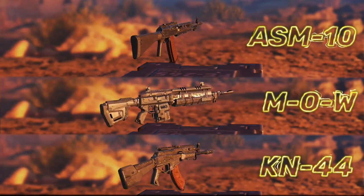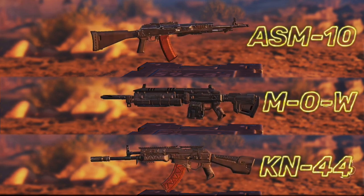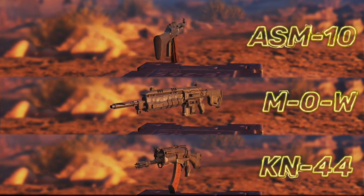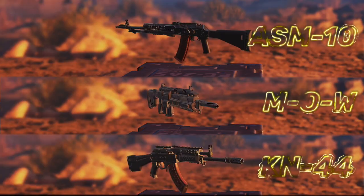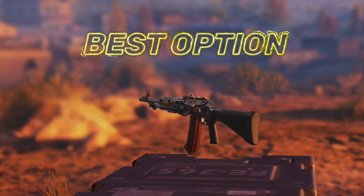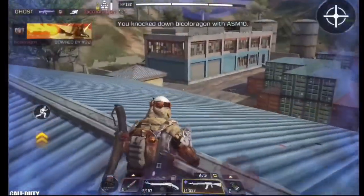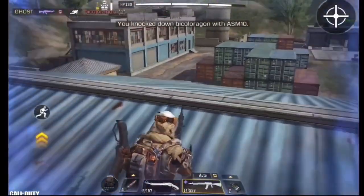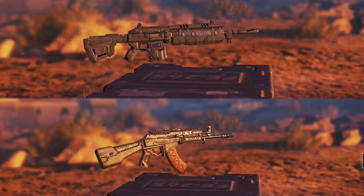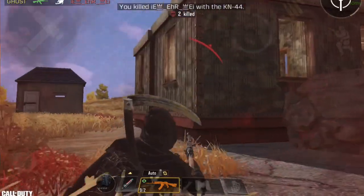In number 5, we have 3 guns killing at the exact same time: the ASM10, the KN44, and the Manowar. The choice is simple here. I would 100% go for the ASM10 because it's easier to control than both other guns even without a loadout build — just pick a purple ASM10 off the ground and start killing. On the other hand, KN44 and Manowar can be accurate with the right build, but I still don't like them.